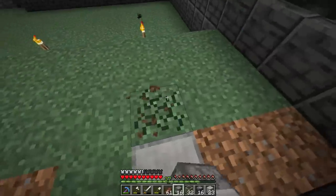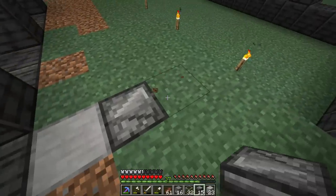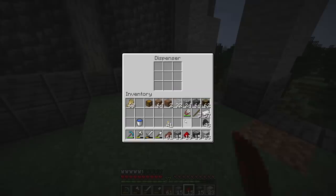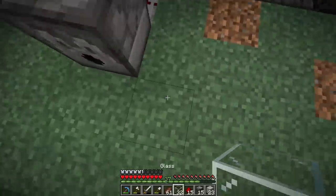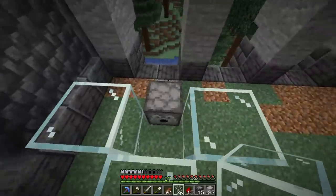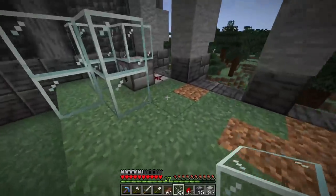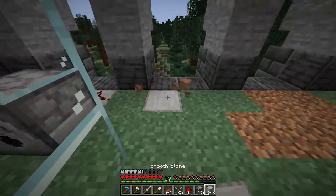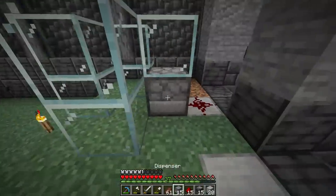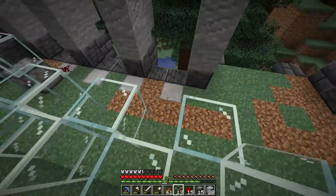Automatic sheep farms are one of my favorites. We start with a grass block - that's where the sheep stands. The observer detects when the block changes, and the dispenser with redstone dust behind it shears the sheep. All we need is shears inside the dispenser and blocks around the farm to keep the sheep in. I highly recommend putting more grass blocks around the farm - the more grass blocks and light you have, the faster the grass regrows.